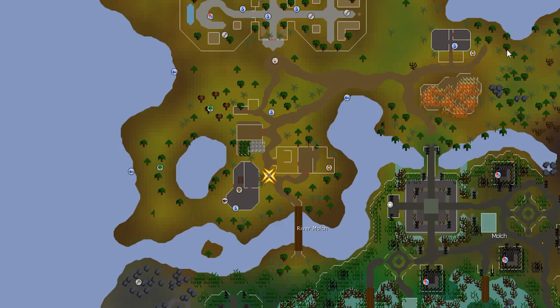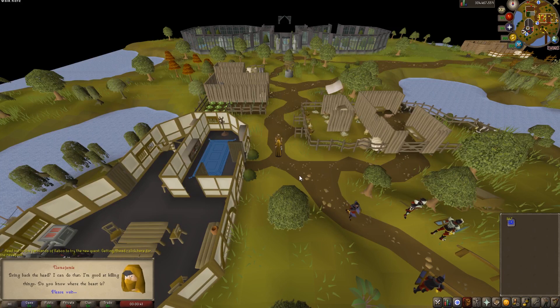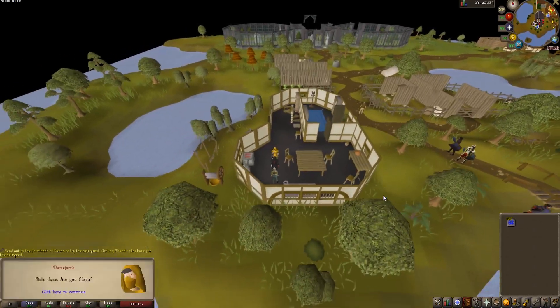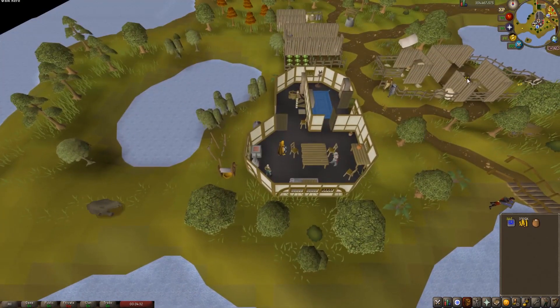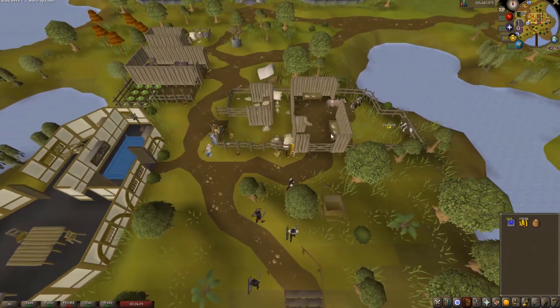Now to start this quest, come to the farm just south of the Farming Guild on Zeah. Talk with Gordon and select option number one, 'Do you need any help with something,' and then option number one again to accept the quest. Next speak with his wife Mary who is located just west in the kitchen. Spam through the dialogue with her and then use your pot of flour on the gate just east of the house. This will prompt a cutscene.